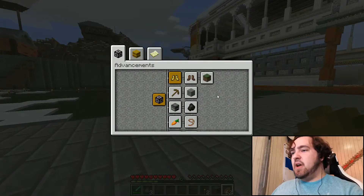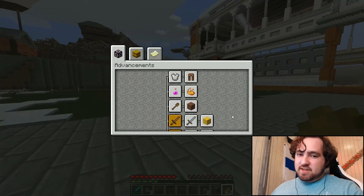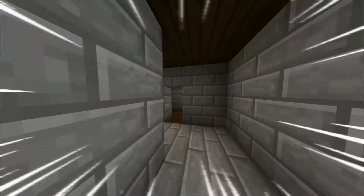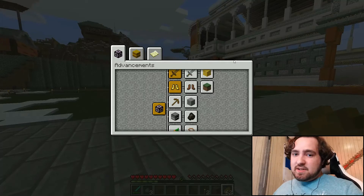There are even advancements to let you know how far you've progressed in each skill. There are 12 different skills which basically cover the entirety of Minecraft — skills like strength, agility, and of course, mining.